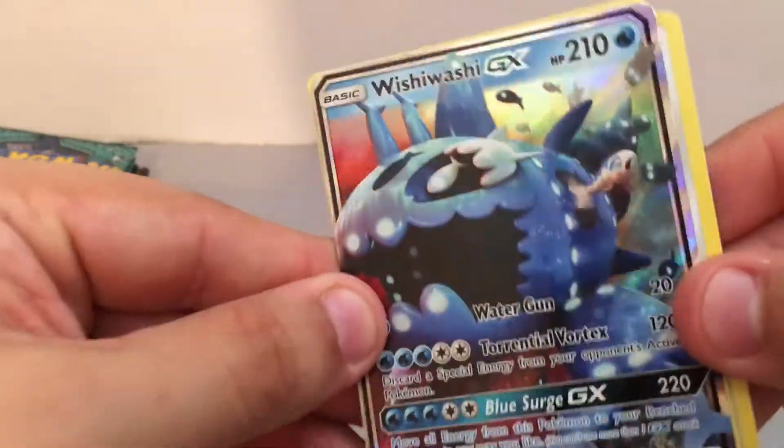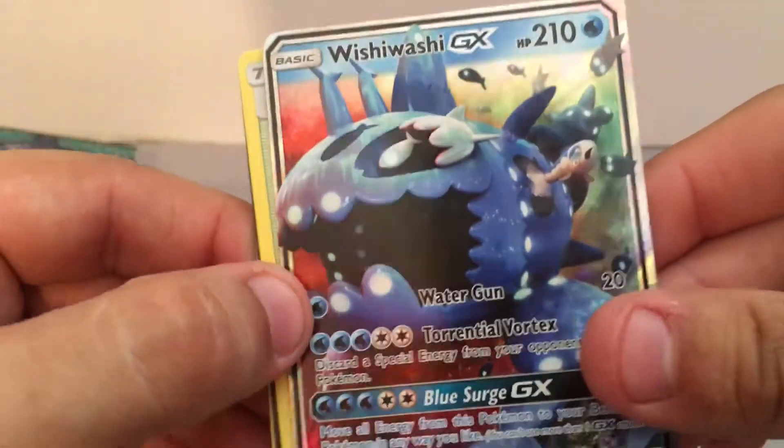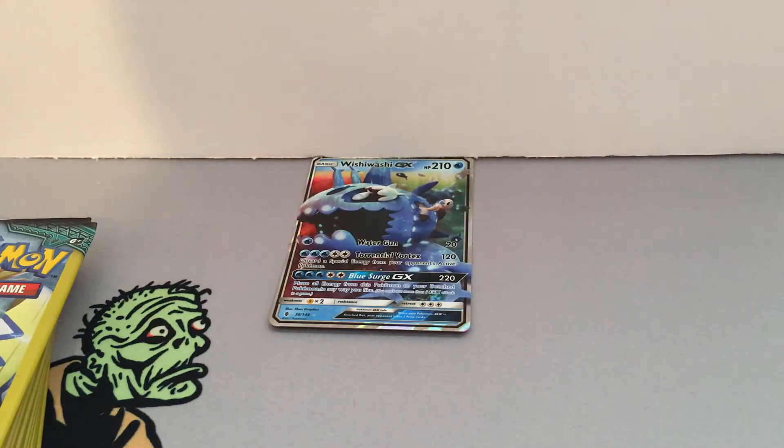We have a Chansey. Ooh — Wishiwashi GX! First GX of this 100-pack opening. And an Altar of the Moone. Sorry about that guys, my camera just decided to die all of a sudden. But we're back now, so let's keep going.